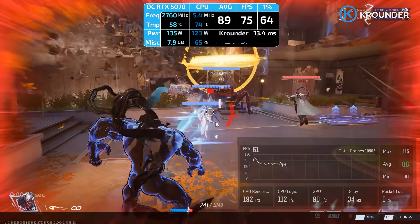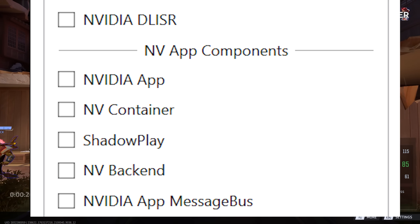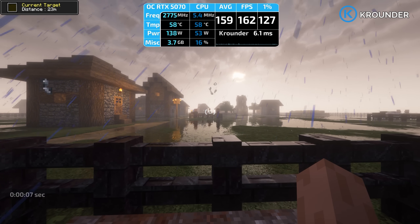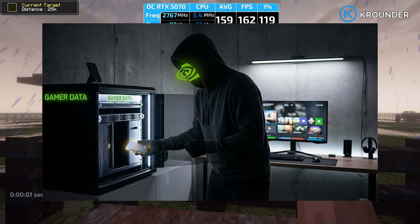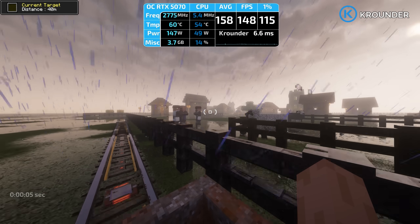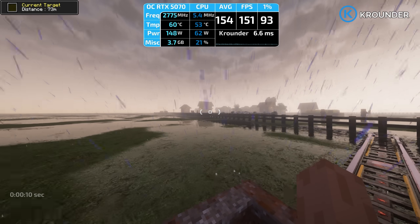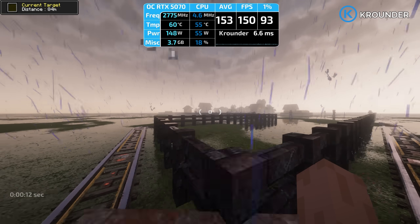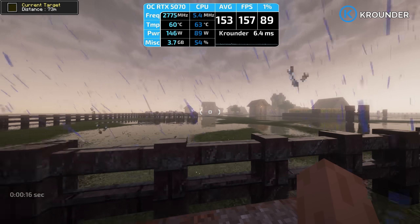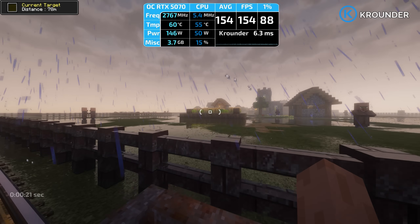Now the actual bloat — the stuff NVIDIA really wants you to install: NVIDIA app, NVIDIA container, and other background services. All of it is spyware disguised as helpful features. NVIDIA app says it optimizes your games but really it's collecting data on what you play, how you play it, and what hardware you have so NVIDIA can build user profiles and monetize your data. The container runs a local web server for the in-game overlay and manages all the telemetry, uploading it to NVIDIA servers without asking you. Uncheck all of it. Your games will run exactly the same, except now you're not being surveilled.